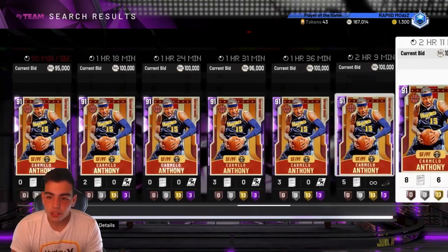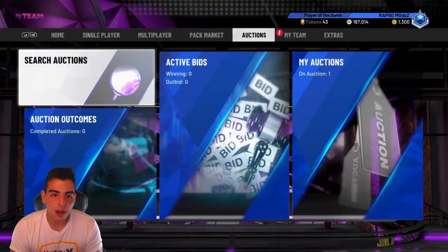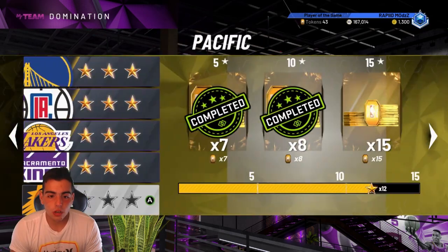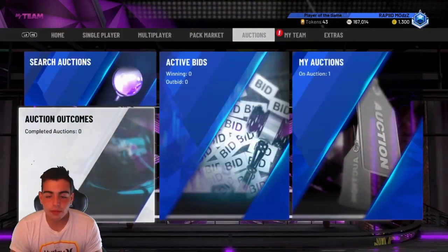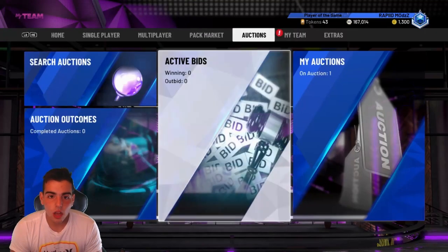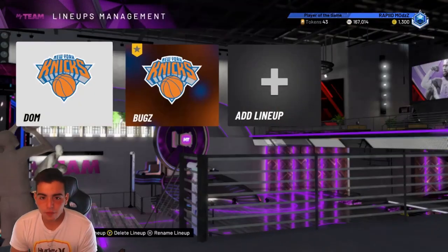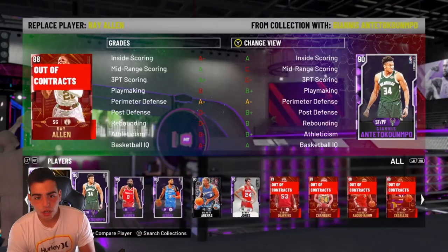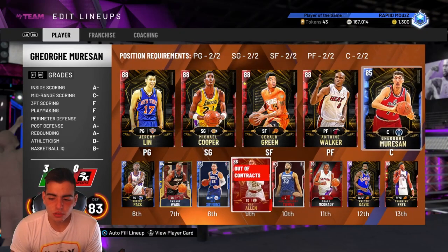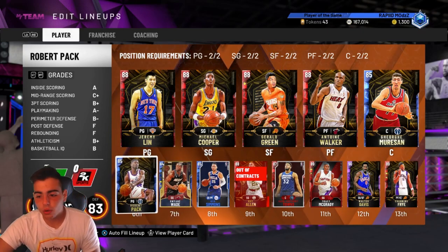I honestly just hope you take these tips, put them in the back of your head, and make some MT. Sell your cards now, pick them up later — that's pretty much the best method. My method right now is going to domination — all-time domination or any domination — grinding out some games with my nat team, getting my tokens, getting my MT, sacking them up, going on the auction, trying to snipe for like 10-20 minutes, then going back to domination. I don't have the best team and I haven't spent $500 on the game, but I'd say my team is pretty good and I have a decent amount of MT. Anyways guys, I hope you enjoyed. Have a good one. Peace.